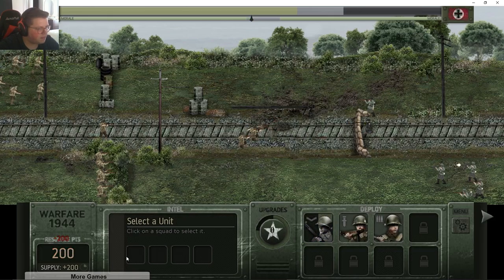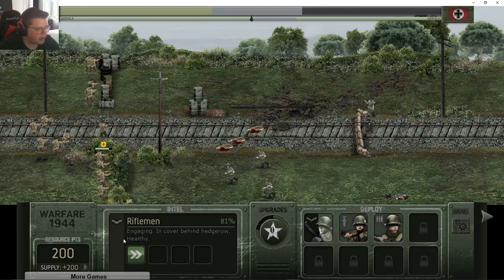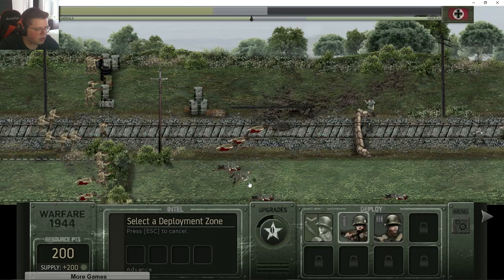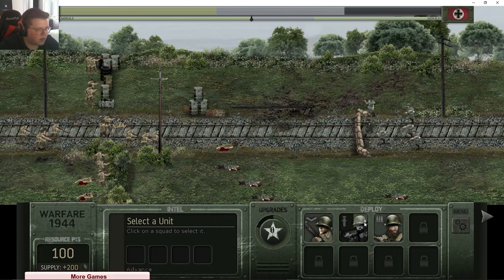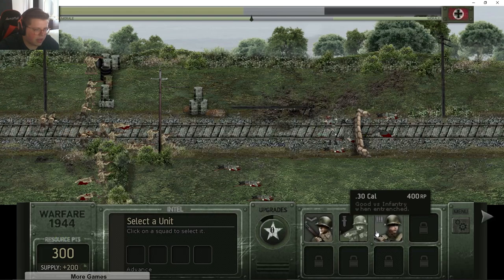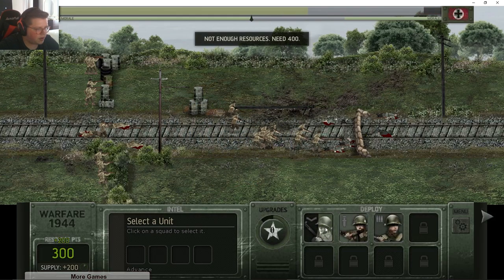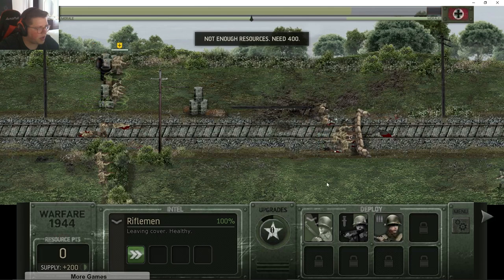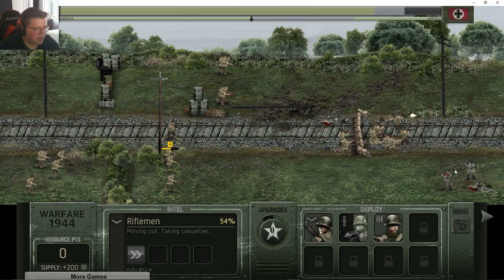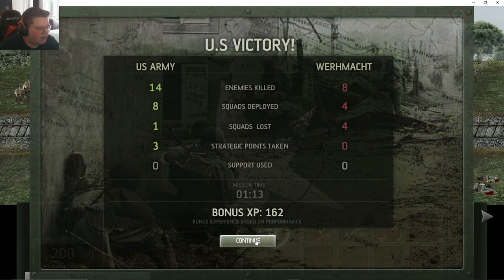Blast them in the head! This cooldown is kind of killer because I can't send them out too quickly. Right now I can basically only advance with them. So we got the rifleman, assault team, and the 30 cal — which is good versus infantry. Let's send another assault team up here. These guys should be dying pretty quickly — hey, there we go, that was easier than I thought! We're all the way up there already!